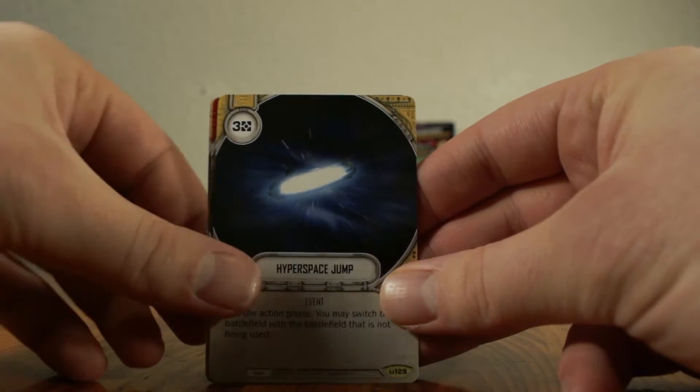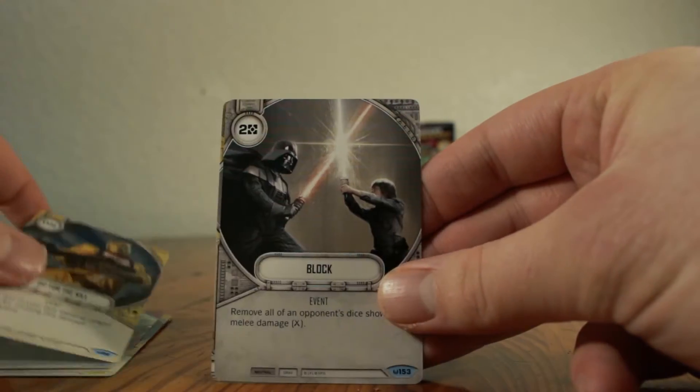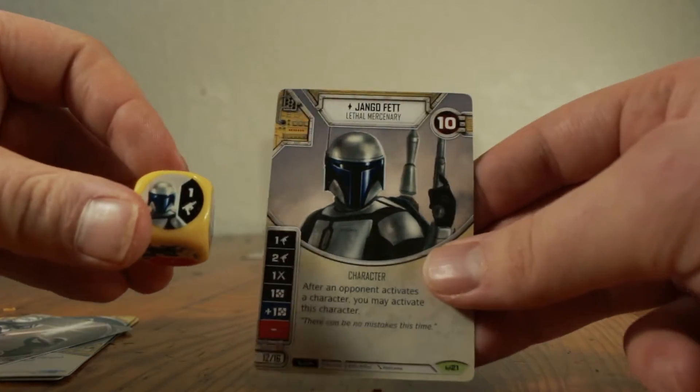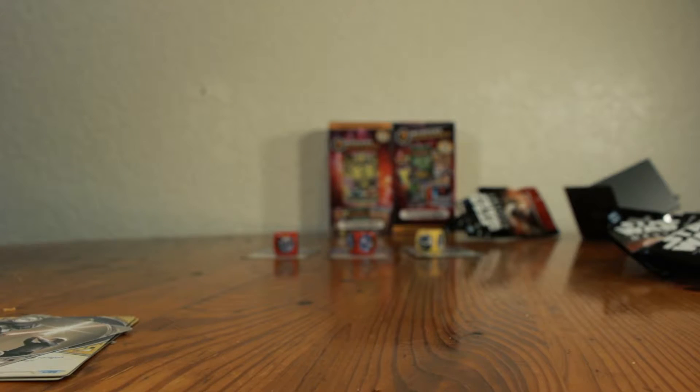We got a Hyperspace Jump, Strategic Planning, Go for the Kill, Block, and a Jango Fett. This is just a normal rare, but a lot of people see this as a Legendary because it is that powerful in the format right now.